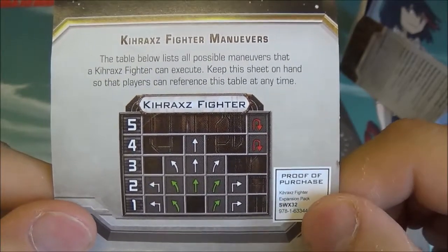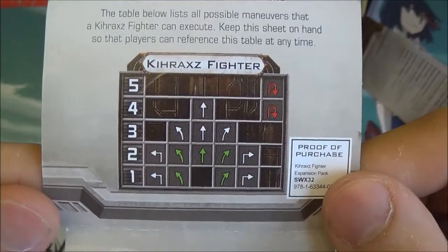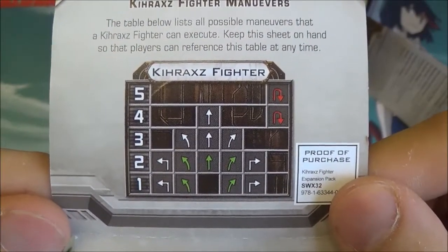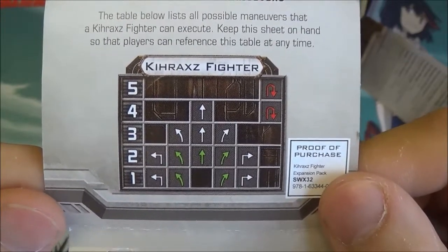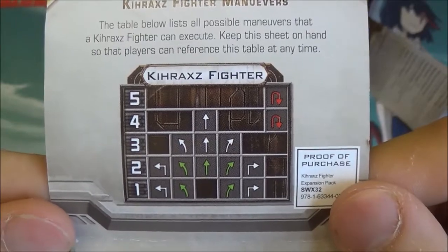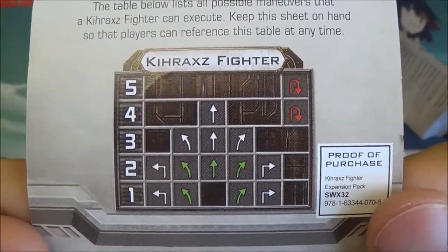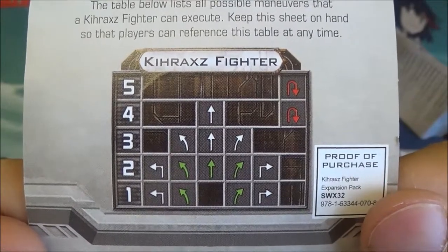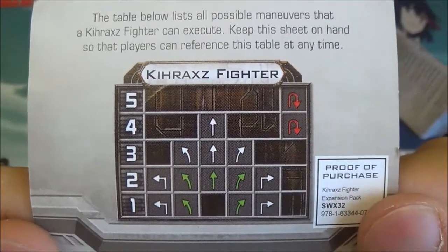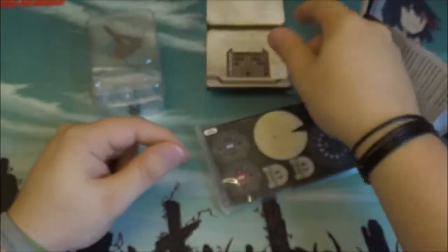I'm going to show you the dial because this ship is, for Scum and Villainy, almost comparable to something like an X-Wing or a TIE Advanced with its manoeuvrability and stats. It's effectively the same as an X-Wing, and it's good to see Scum and Villainy getting a serious workhorse fighter. The dial is quite interesting — the only red manoeuvres are the 4 and 5 K-turns, and it has access to 1 tight turns as well. It's a decently manoeuvrable ship, and with those K-turns you can pull a few surprises.